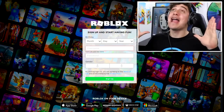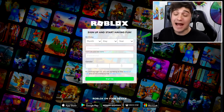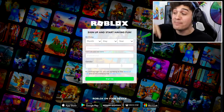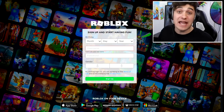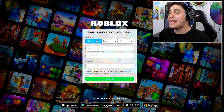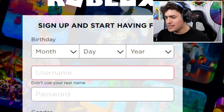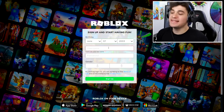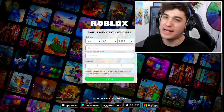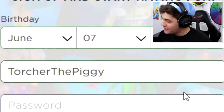The first thing we need is the most amazing piggy name. Before putting in our name, I want to put in a random birthday — if this is your birthday leave a comment below, if not tell me yours and I might use it next time. I'm going to put in June 7th, 2003. Now for the perfect username — 'Torch the Piggy' is available, and that's the name I'm using today.